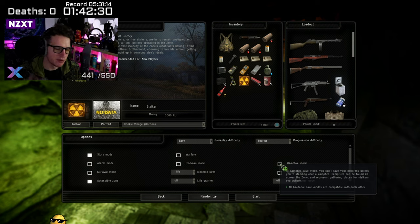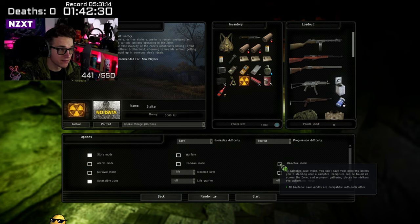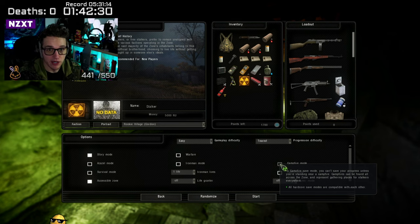Campfire mode gives you more of an old-school feeling — rather than dying and respawning five seconds ago, you think twice about taking risks to preserve your progress. Top tip for new players: when you're underground or in a lab, you can save anywhere. Don't do what I did and get 12 minutes into Jupiter Underground, forget to save, die, and have to do it all again twice.